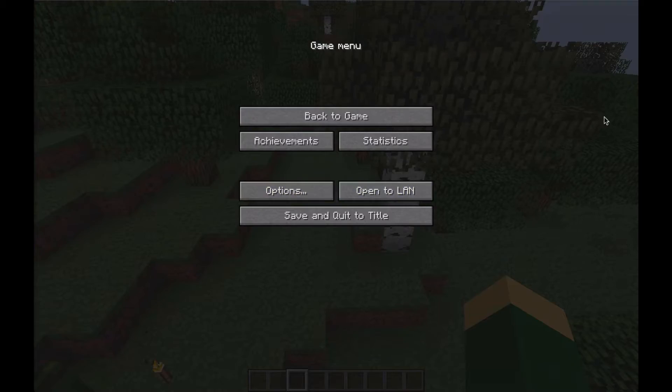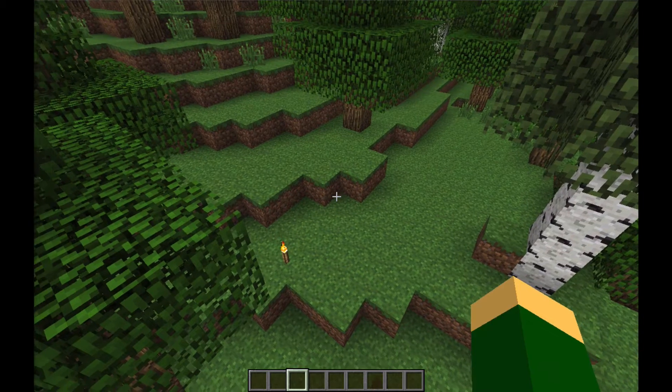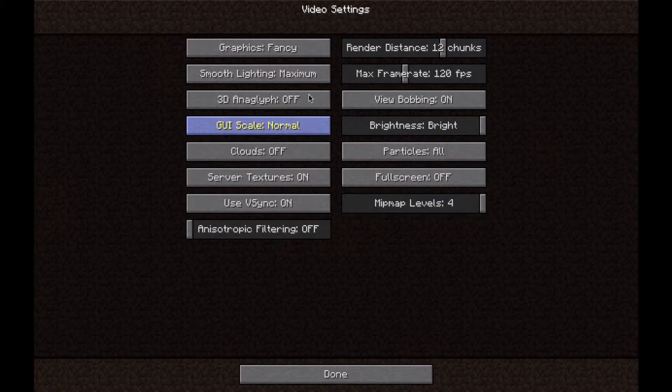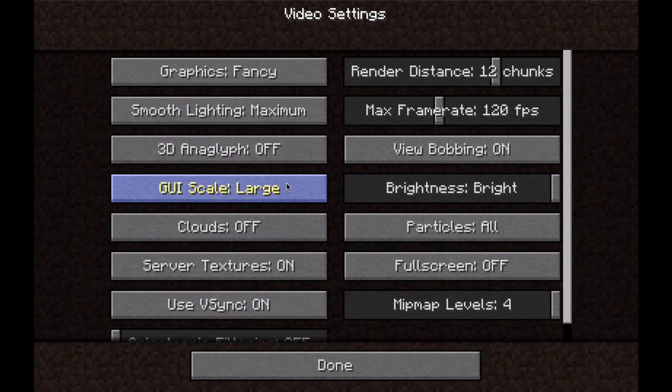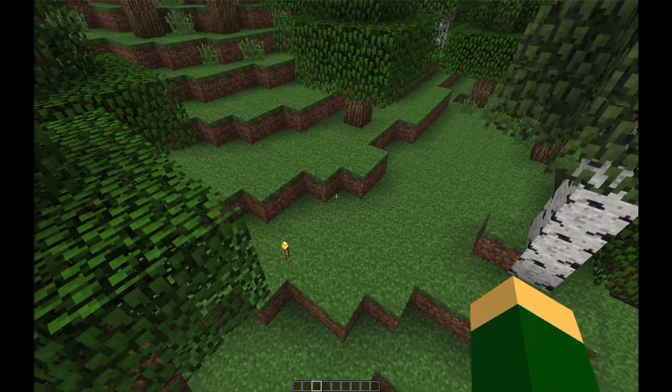The inventory scale depends on your GUI scale, which is kind of like how big your inventory can be, or the size of everything. I have it on normal right now. Large is this — which is large. Pretty large. Then there's auto.